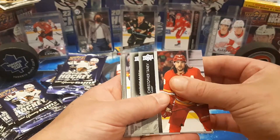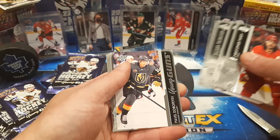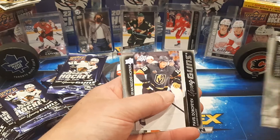I'm going to put it at the back. We've got Tanev, Barzal, Rasmussen, and we've got a Young Gun — Pavel Dorofyev, Young Gun, in our first pack.